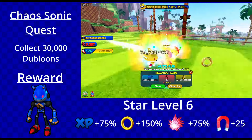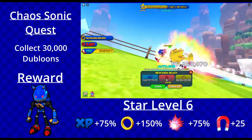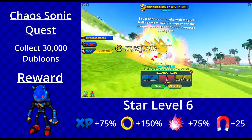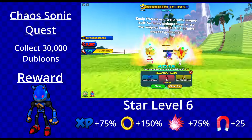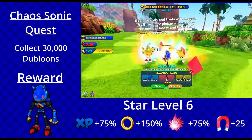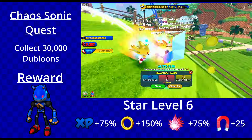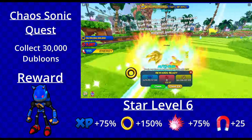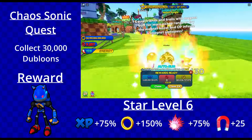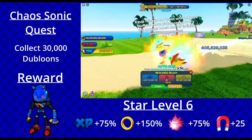Chaos Sonic is now a super character — similar to Super Sonic in that he shares a plus 25 enchantment. He's a star level 6 character with a plus 25 in magnet. When Super Sonic was introduced it was a big shocker because he stood above his category for XP and stamina. Now Chaos Sonic stands above his category for rings and magnet, making him the best character in the game for rings and magnets. He'll be my next star level 6 character to work on. It's insane how strong they've made him.